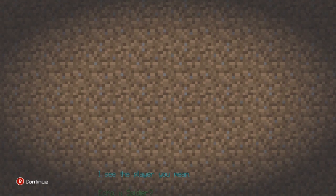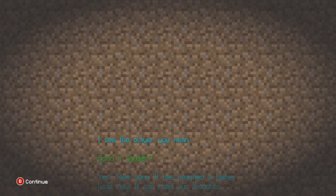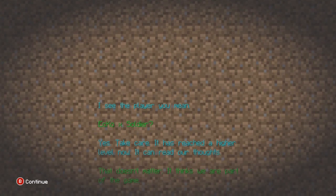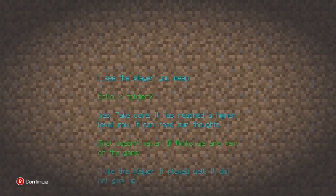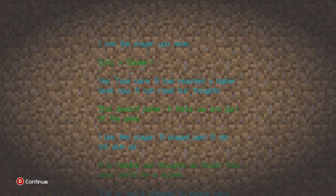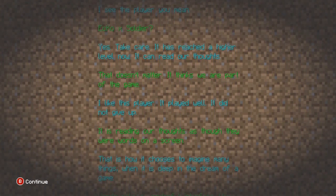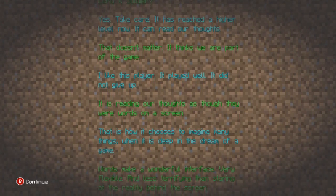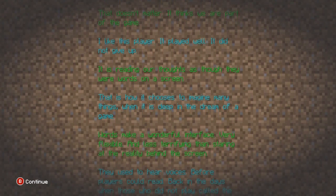Once you defeat the Ender Dragon, a whole list of words will come up — this is the end poem. I'll read a few lines: 'I see the player — you mean EchoXSoldier? Yes. Take care. It has reached a higher level. It can read our thoughts.' It goes on for quite a while so be sure to read it. I am EchoXSoldier — this was the Ender Dragon defeat tutorial. Please like the video — it took me a while to make, and defeating the Ender Dragon on hard survival is one of the hardest things you'll ever do. Peace out and I hope you're all enjoying TU9.